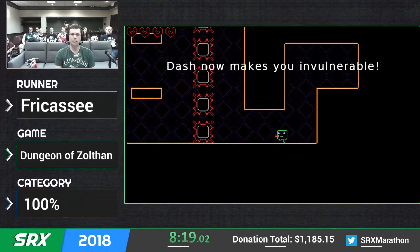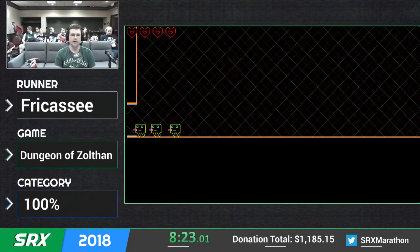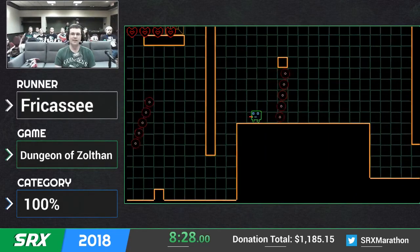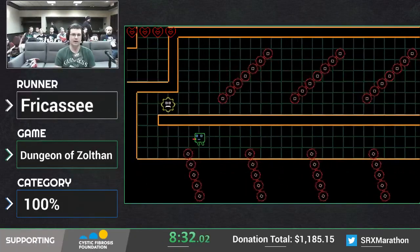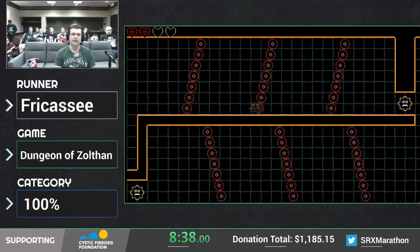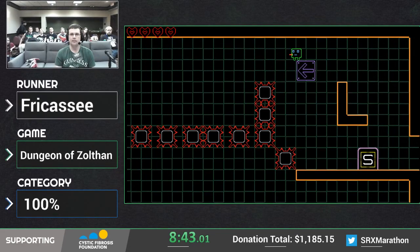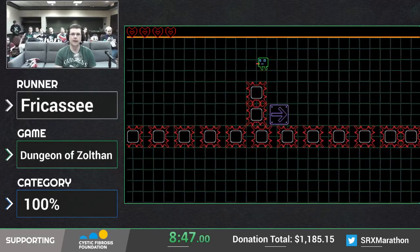Now we get a buff that makes your dash invulnerable, so now we can dash through the spikes. You're invulnerable during the middle of the dash, but a lot of times you'll take damage at the end of the dash, so we're going to protect ourselves as much as we can. This is actually a lot easier category than any percent, because in any percent we go into the last rooms with only three hearts, so we're likely to take a lot of damage.